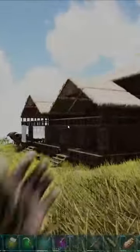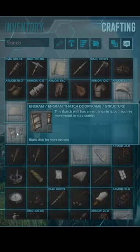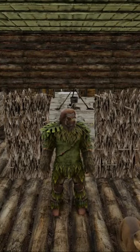Step 4: if you're on PC, press the V key, come over to the crafting screen, hover over the thatched doorframe engram and press the E key once. And that's how you craft up the thatched doorframe in under 30 seconds.